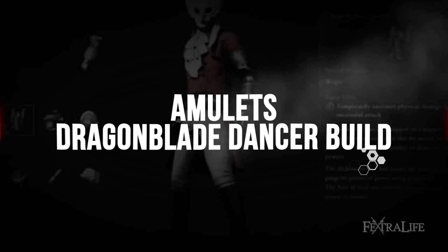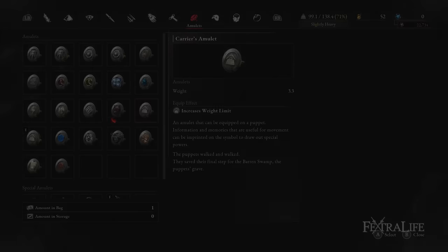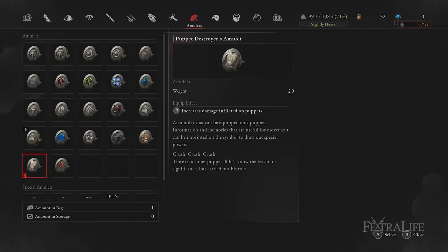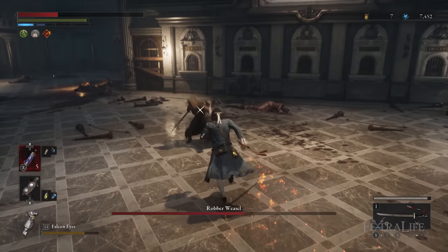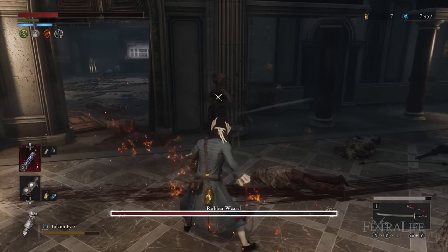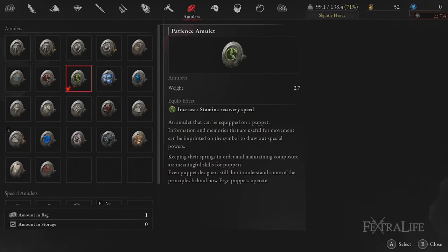The amulets for this build are quite important and require two special amulets, so make sure you don't spend boss Ergo on weapons other than the Two Dragon Sword. In the first amulet slot, rather than one of the three extra damage to enemy type amulets, I use the Patience amulet. When using the Two Dragon Sword you deal insane damage, but what you lack is sustained stamina — you are constantly spinning and spamming movesets, which depletes stamina quickly — so the Patience amulet mitigates this by making stamina regenerate quickly.